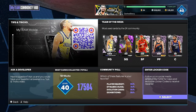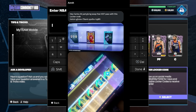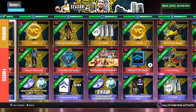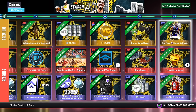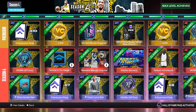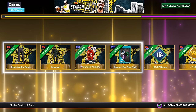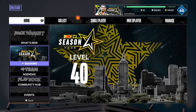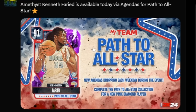Now we need to see what 2K is doing about the locker code that leaked. People were getting the hall of fame pass — from the comments I saw, people were getting everything: the Melo, the VC, if you were already level 40 some people got the extra Magic Johnson, the MT, the VC, the XP bonuses. The people who used that locker code definitely lucked out.